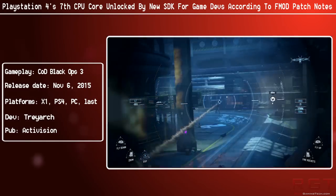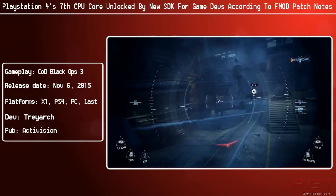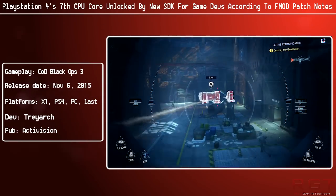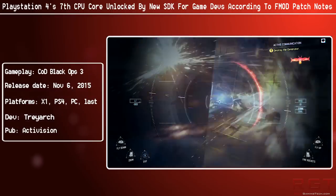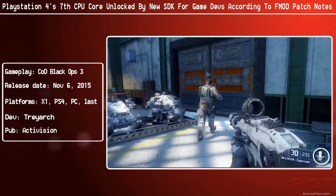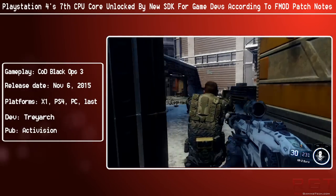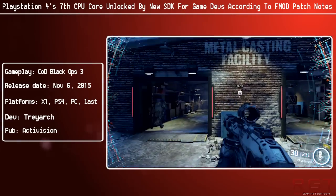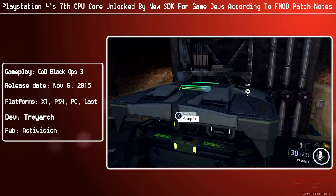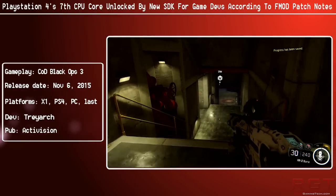The Xbox One has eight CPU cores — four cores per module, two modules — x86-64 processors clocked at 1.75 gigahertz. The PlayStation 4 runs at 1.6 gigahertz. The primary difference is that the PlayStation 4 was only running six processors for games, whereas the Xbox One has been running seven — technically six full cores plus 80% of the seventh core, assuming developers don't want to do anything with Kinect.